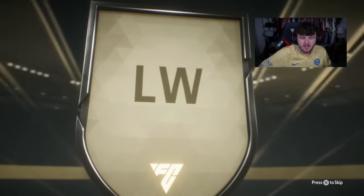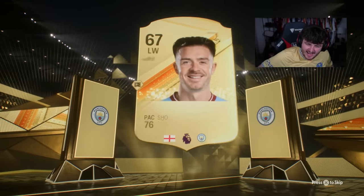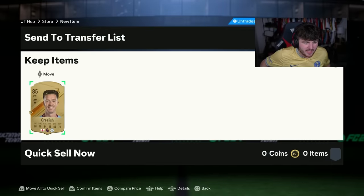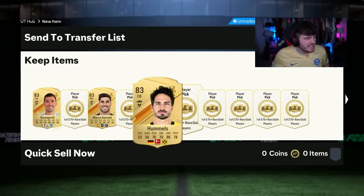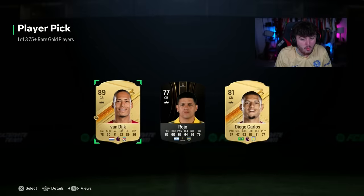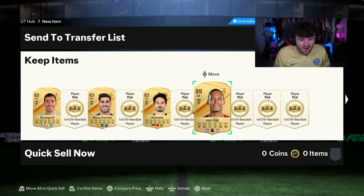It's going to be English left wing — Rashford. I cannot stand this guy — like get out of my club! It's only Hummels. All right boys, what's up? Oh my word — okay, now that is one heck of a pack pull right there boys! Virgil van Dijk — get in! Oh my word!